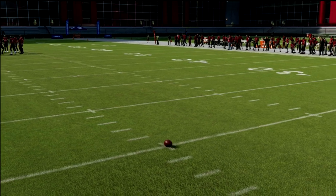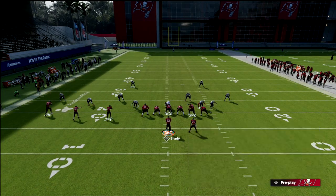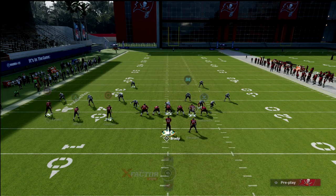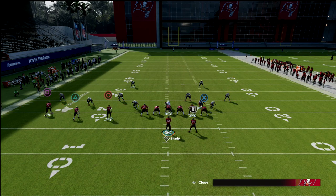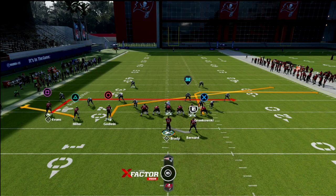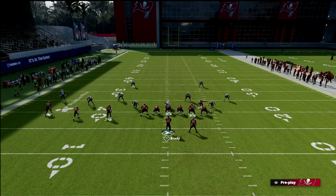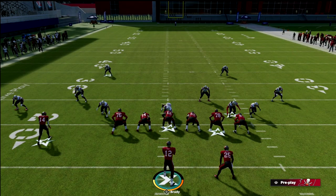The setup is real simple. We're going to put the left-of-screen outside slot on a flat, the outside receiver on an in route, the inside slot on a slant, and the tight end on a post. You have two options with the running back: you can put him on a route, or if you think they're blitzing, you can leave the play action animation. It won't change your progressions much — it just gives you an additional route to threaten zones on the right side of the field.